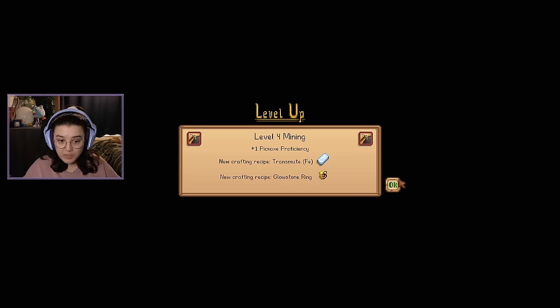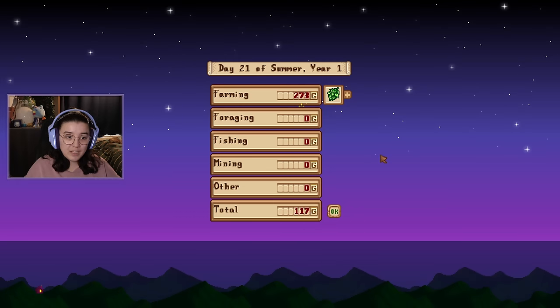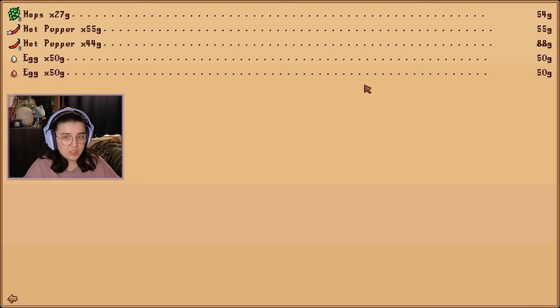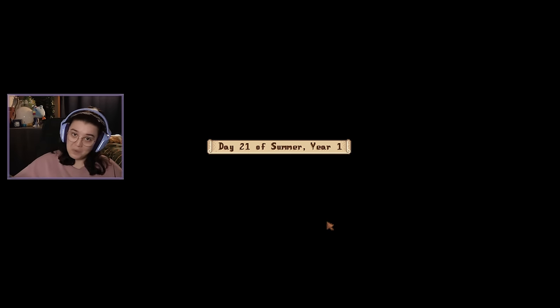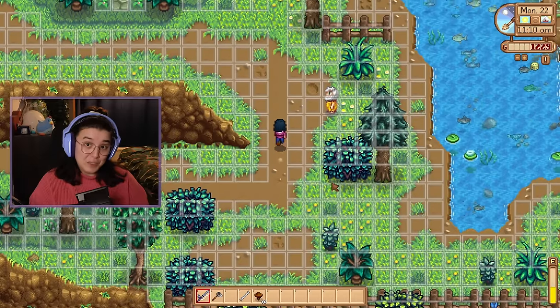We got the glowstone ring — maybe I should make that soon, a little bit of extra light. Got a few hundred gold from our crops. Yeah, there we go. I guess on with the fishing week — right, let's do this.